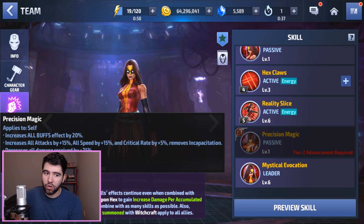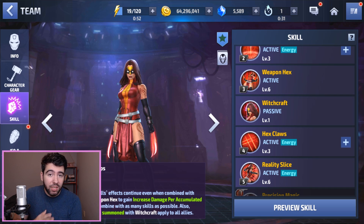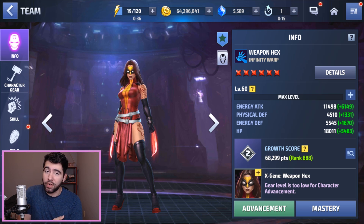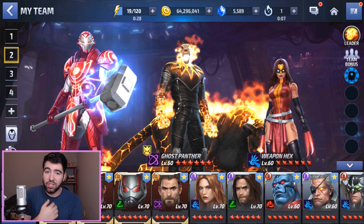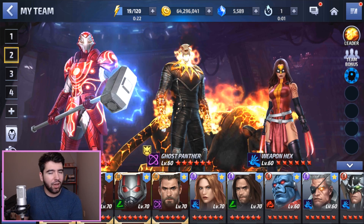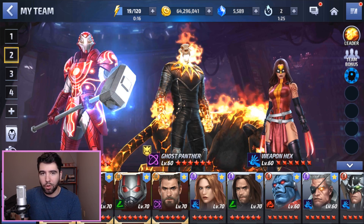She doesn't apply other team buffs — her tier 2 passive buffs are only for herself, which does limit her. But at the very least she's a decent support character if you need healing. The support doesn't apply if she's a striker in world boss, but if you're having trouble getting through a world boss or Shadowland stage you can bring her along as support. I honestly think she'll heal more than someone like Groot, because Weapon Hex's heal triggers pretty frequently — I saw it happen in Shadowland multiple times.